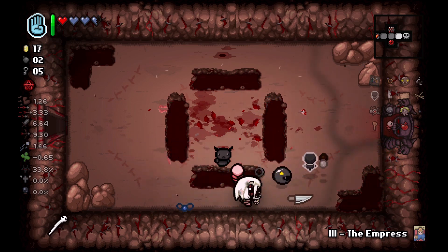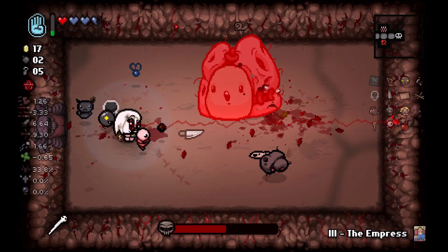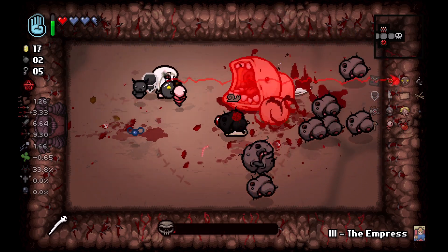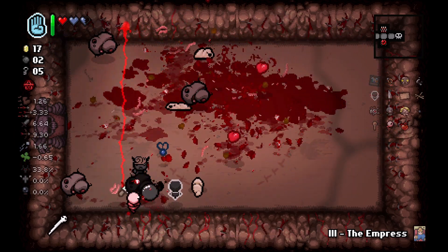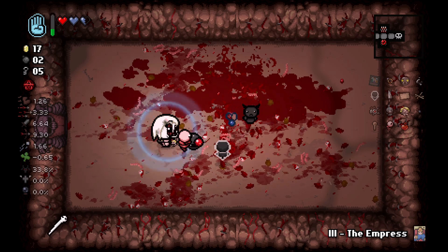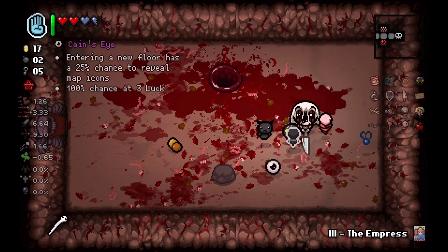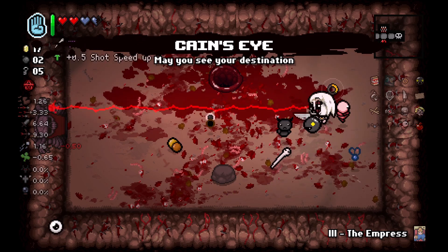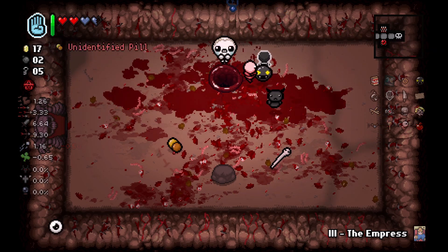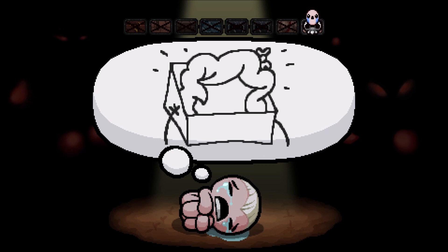It's a good thing we found the boss room really quickly - of course it's gonna be Matriarch. Thanks for the pill, Dark Bomb, you're really proving your worth here. We actually don't want shot speed with Mom's Knife - it makes the knife stay on the target for longer, which is a downside.